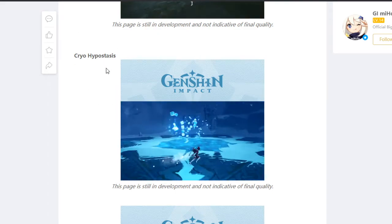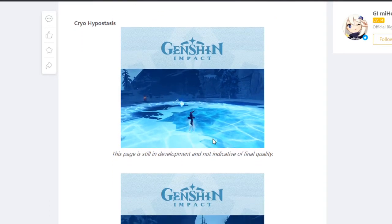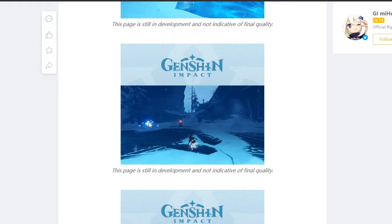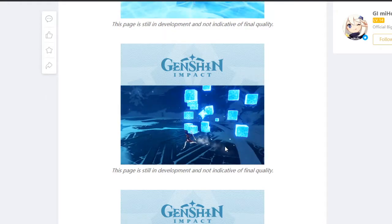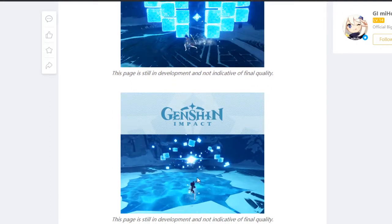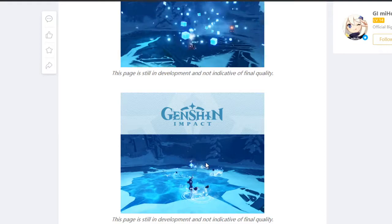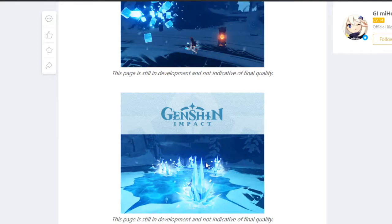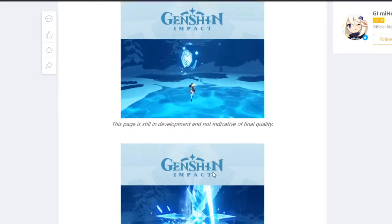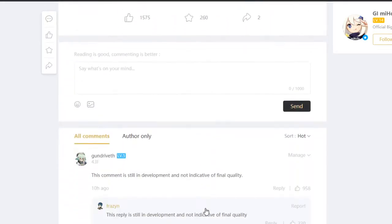We also have the Cryo Hypostasis — I didn't know they would be showing this to us. It looks pretty normal to me. Amber is still trying her best with her physical build. It looks totally normal like any Hypostasis. Okay, this is a new attack — it looks new, but you can still damage it. If you have Zhongli, just put your shield up and keep on damaging. This might be a very easy boss. There's like a wheel attack — and that was it.